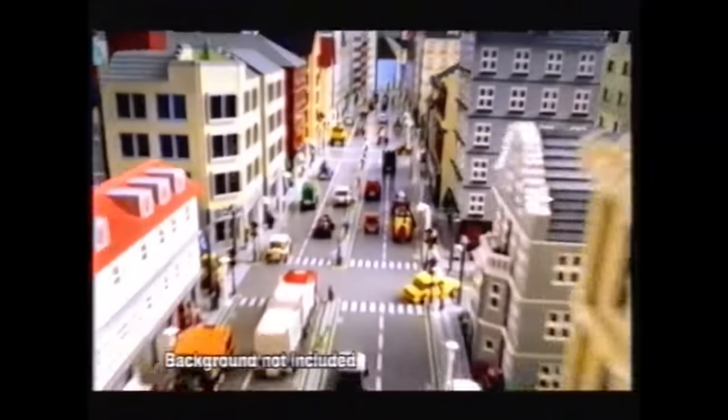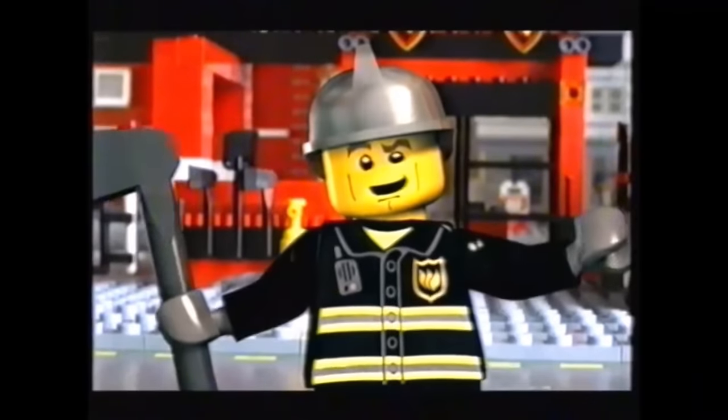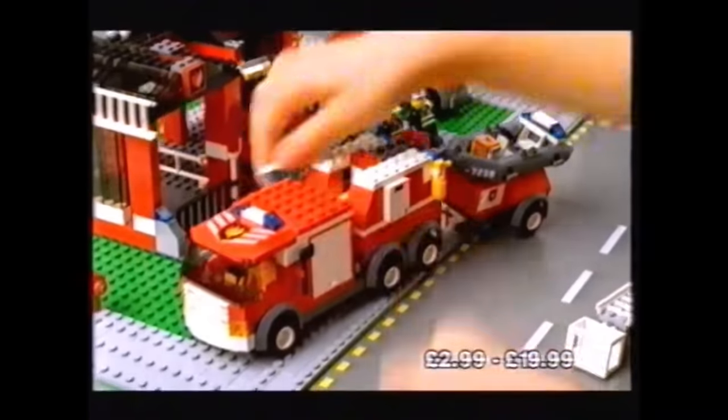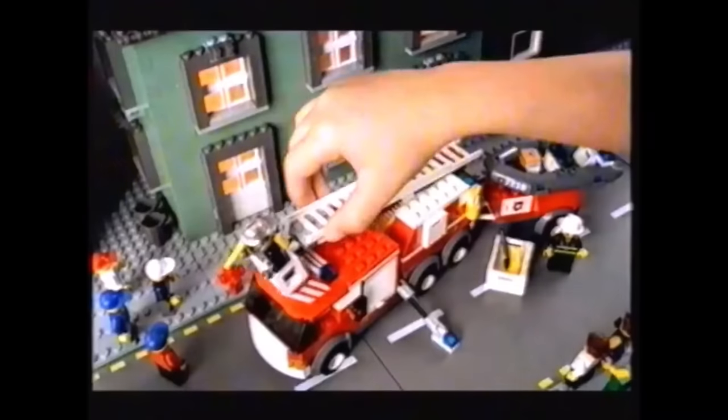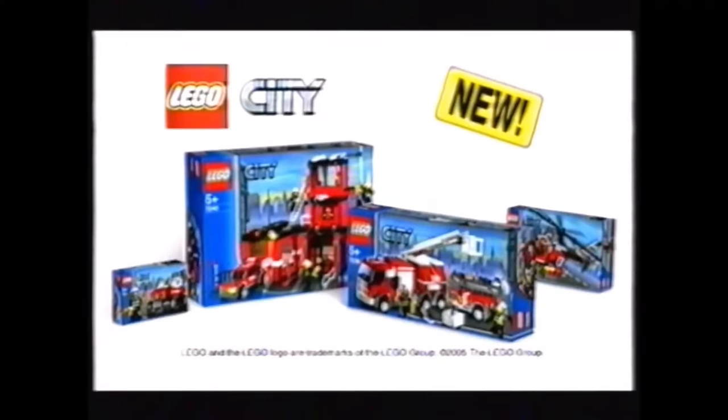There's a fire in LEGO City. Don't panic, the fire brigade is onto it. Down the pole and into the fire engine. Quick, build the fire engine and speed to the rescue. Roll out the hose, up the ladder, and put out that fire. The new fire collection from LEGO City.